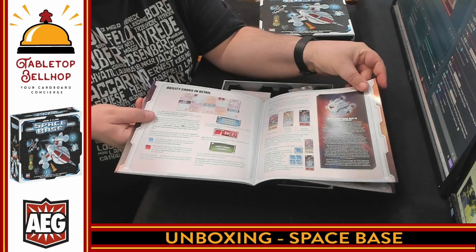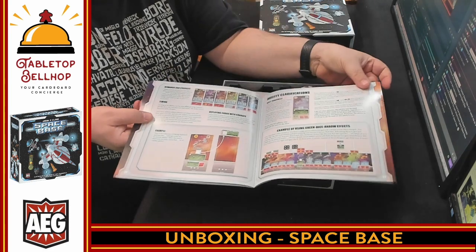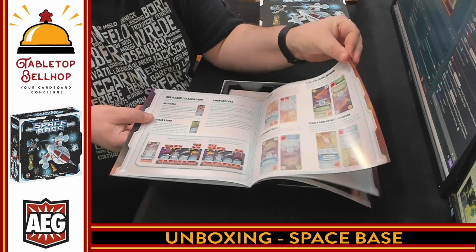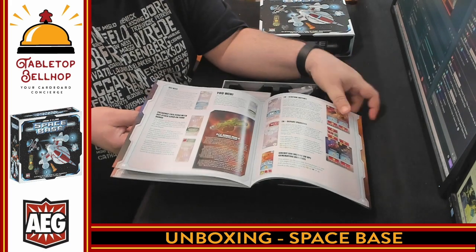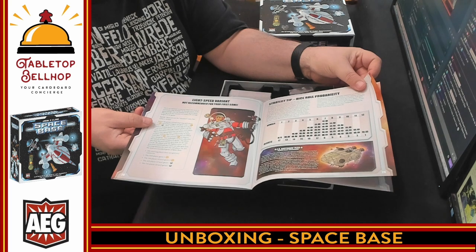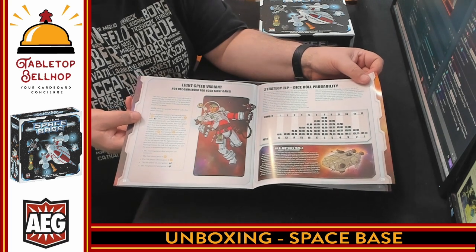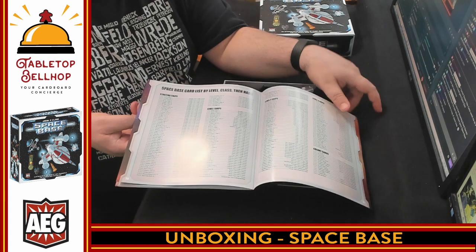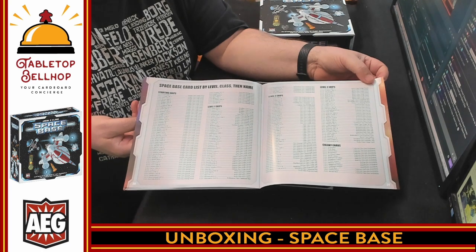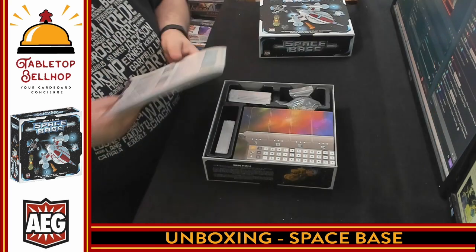These are all just references — I'm going to flip through this a little quicker. Lots of examples, nothing to complain about from the rulebook. There's also a strategy tip and dice roll probability for 2d6. And there's a card list by level, class, and name. That is a lot of cards.